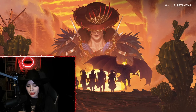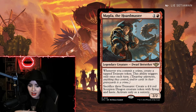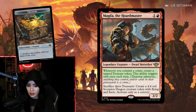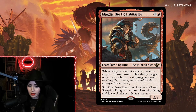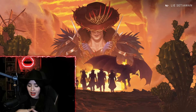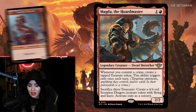By now you can probably tell that a lot of crimes were committed during the early access stream. My crime decks felt incomplete without Magda, the Horde Master — a two-mana two-two legendary Dwarf Berserker. Whenever you commit a crime, create a tapped Treasure token; this ability triggers only once each turn. You can then sacrifice three Treasures to create a four-four red Scorpion Dragon creature token with flying and haste, activated only as a sorcery. The Treasure generation was so valuable — this was why I was able to cast Gisa on turn four.